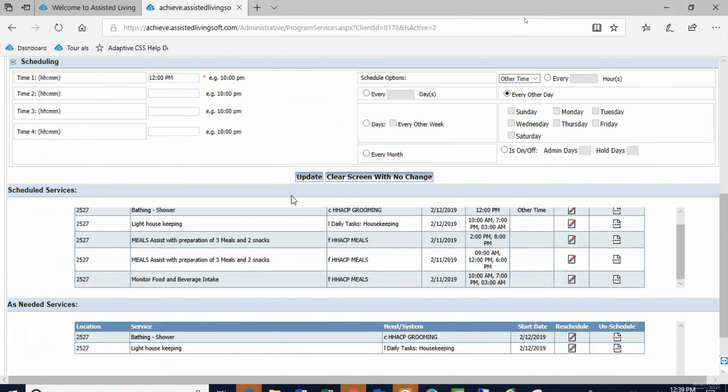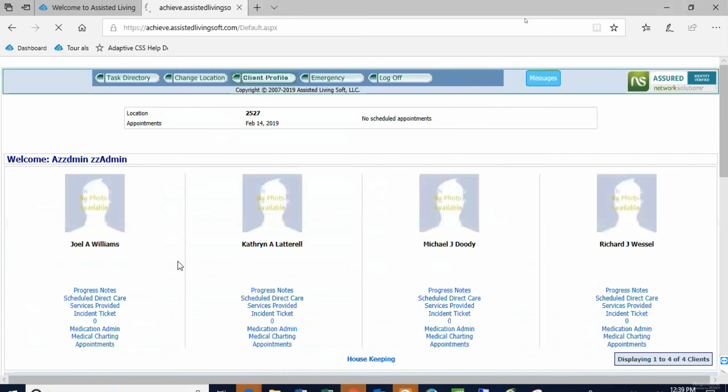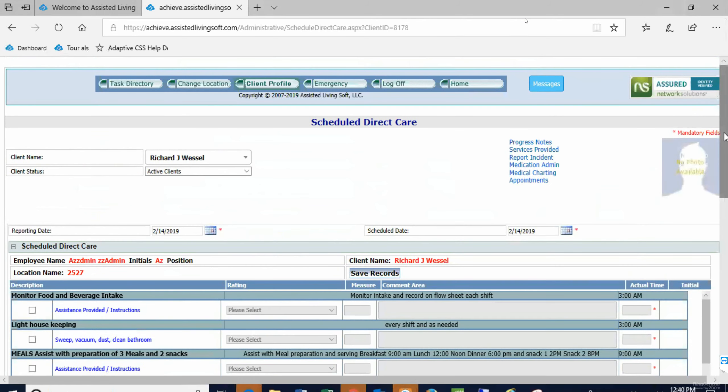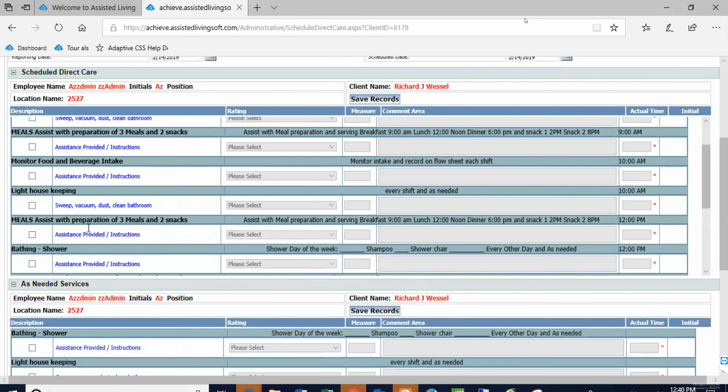Once that's done and set, what staff is going to see is when they do scheduled direct care. They're going to say I want to chart on Richard, and they're going to see: by 3 a.m. I need to indicate that I assisted with food, do light housekeeping, provide assistance for breakfast by 9 a.m., monitor his food intake, do light housekeeping at the end of their shift — there's lunch. Does this make sense?